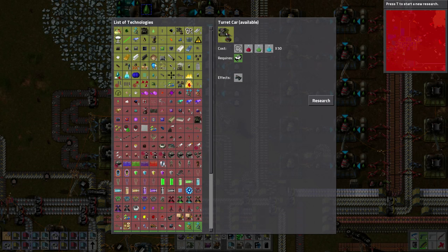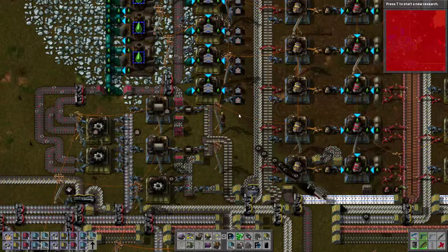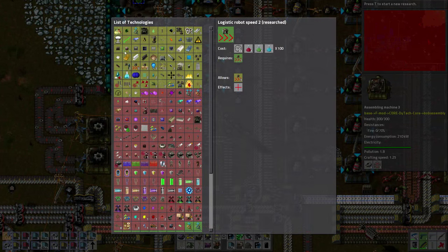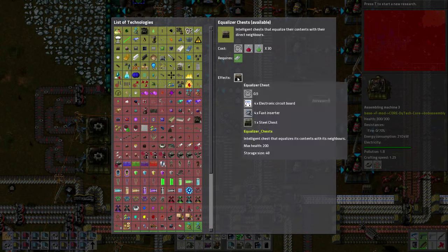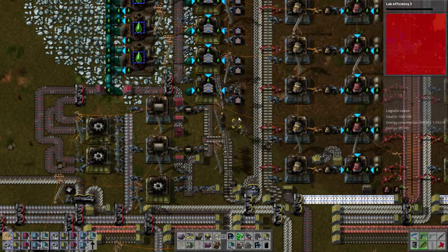Should we build it? I think we could build it. Robots should be traveling way faster now. What do we want to research? It's been a while since we've researched. What is this intelligent chest that equalizes contents with its neighbors? Let's go for some lab efficiency.